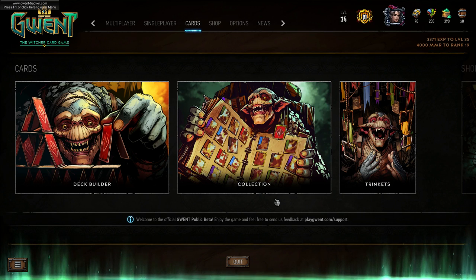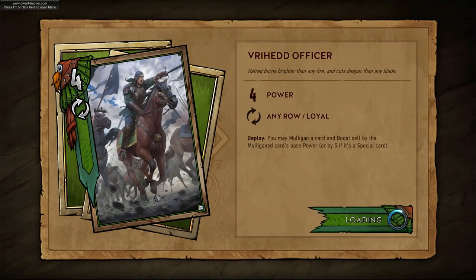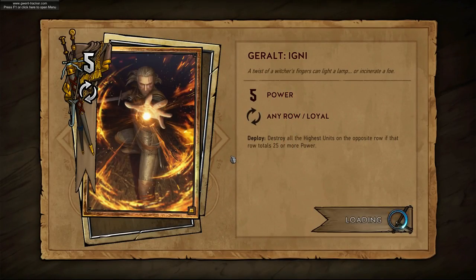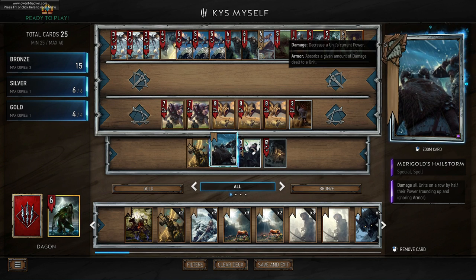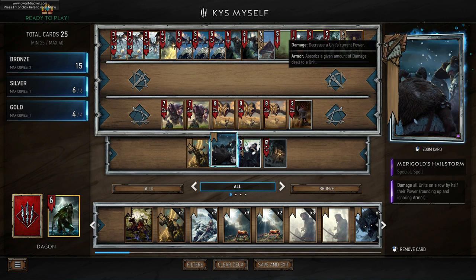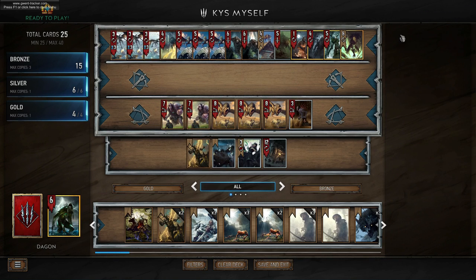Hey guys and welcome to Gwent: The Witcher Card Game. My name is Jagorus and today I have a Monsters death wish deck for you — this Dagon deck. Death wish I personally don't feel is a very competitive archetype. There aren't really any silver or gold cards with explicit death wish synergies, so you kind of have to do your own thing. Cards with death wish are kind of lackluster — like Rot Fiend for example — so it's a difficult one to build a deck with, and this isn't a deck I would run in ranked at high MMR. If you're low to mid MMR, this can be a fun deck to play.